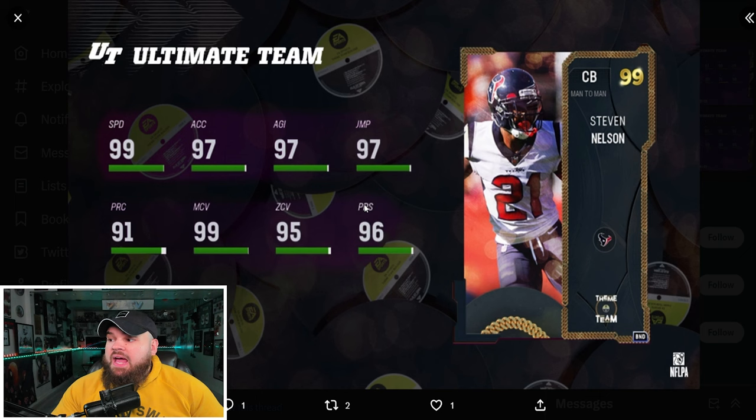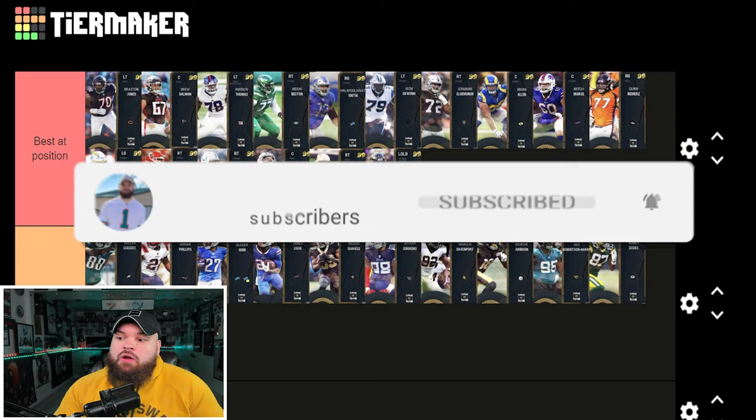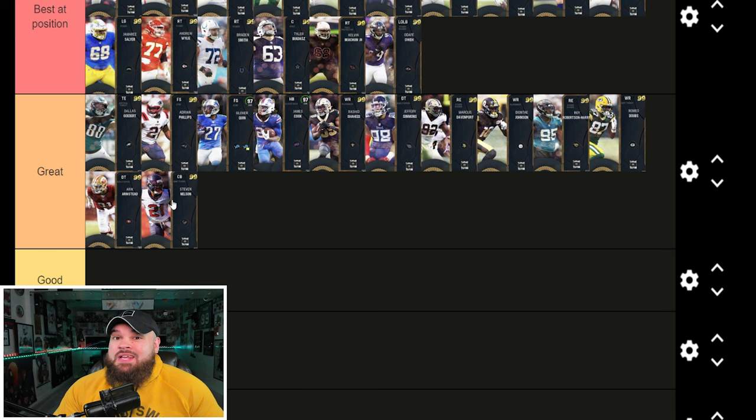After that we get Steven Nelson — base 99 speed, great man, zone, and press coverage. He can get deep route KO, deep out zone KO, or pick artist for 0 AP. He's just as good as almost any coverage player in the game. I don't think there's a major difference in what they're dropping with CBs and wide receivers — the stats are all very similar.